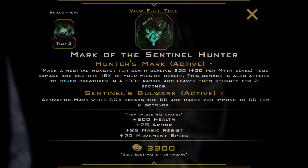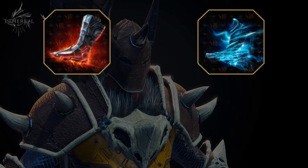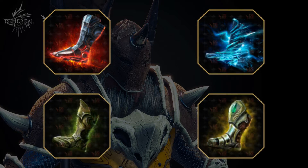For boots, Iron Boots and Swift Shoes are going to be your typical boots of choice. If you're jungling, you can also opt to get Reinforced Shoes or Reinforced Boots to traverse the map more easily.